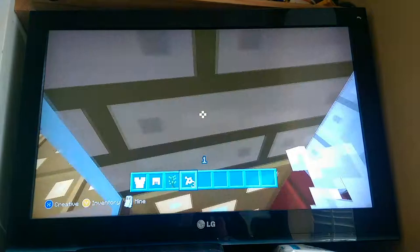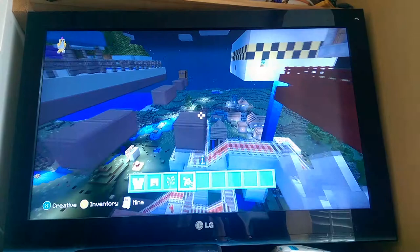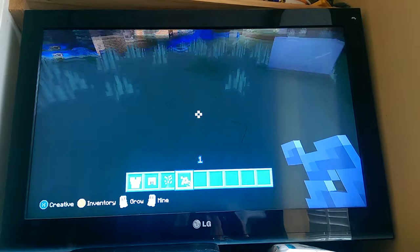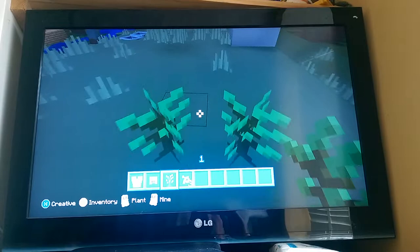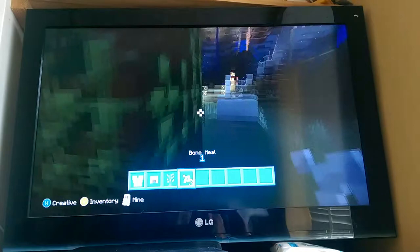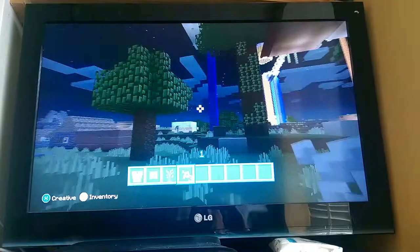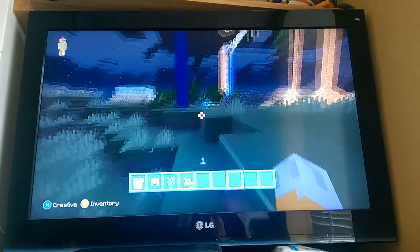Let's go down to land and I'll show you how to make a really big tree in this update. This update is Update 13, which I'm on right now. When I first got the Xbox edition I started off on a different update — I started on Update 11. Look, it's easy but you can't do it like this — it'll make that instead of this.